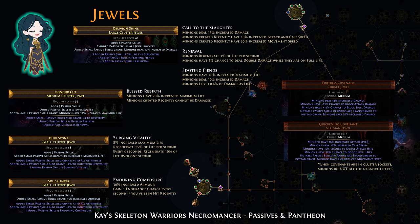There are 2 sets of cluster jewels. The large clusters are minion damage with 8 or 9 points, with Call to the Slaughter and Renewal. I also recommend Feasting Fiends to help keep your Carrion Golem alive. You need a medium minion jewel with Blessed Rebirth, which makes your skeletons invulnerable for a short time.